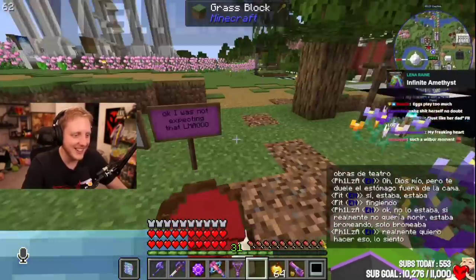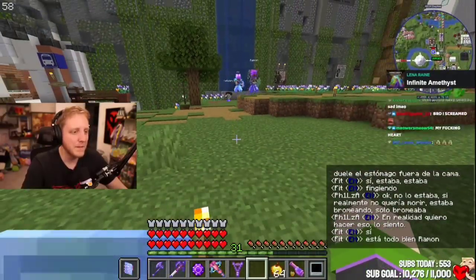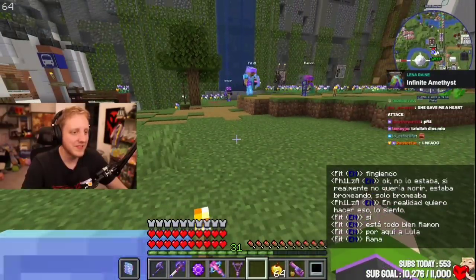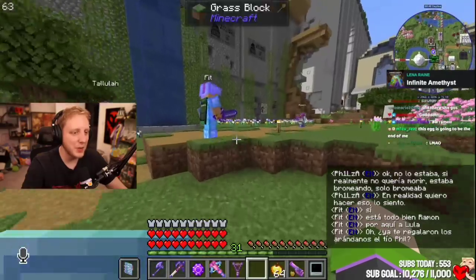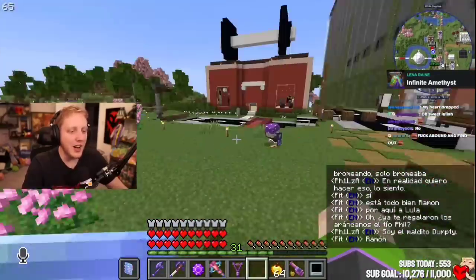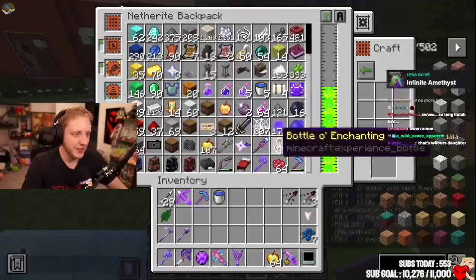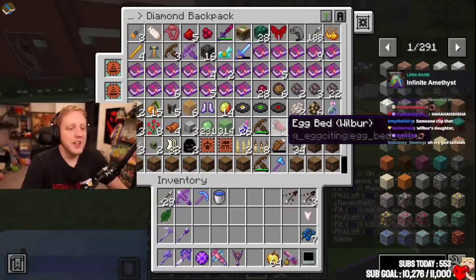All right, Tallulah, come over here. It's all good, Ramon. Did you get the blueberries from Uncle Phil yet? He fucking jumped. You need the blue food, Ramon. God damn it. All right, yeah, we'll figure it out later. Just know I was never going to use it — I just thought it was cool.